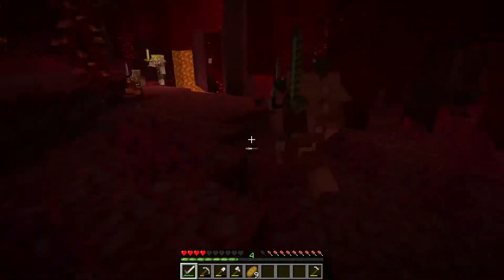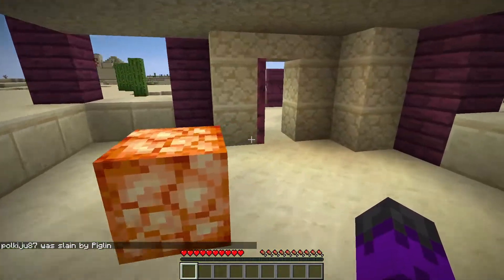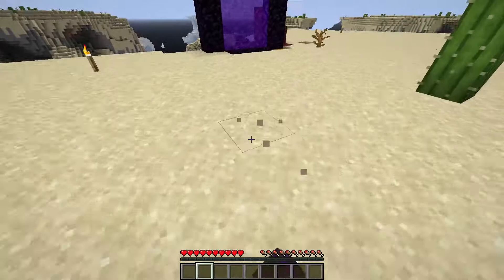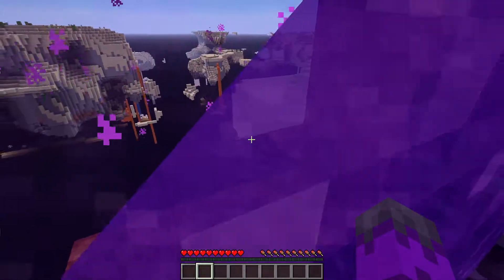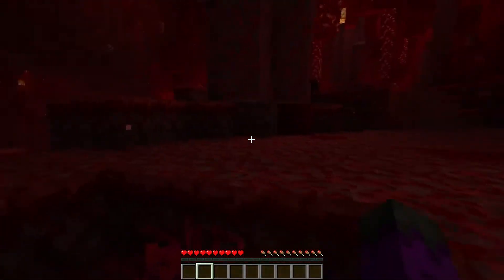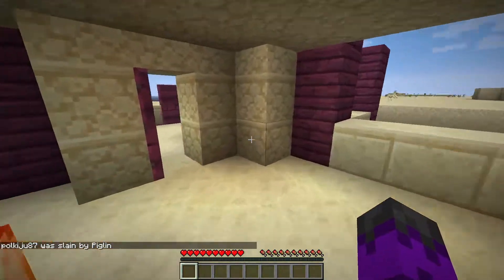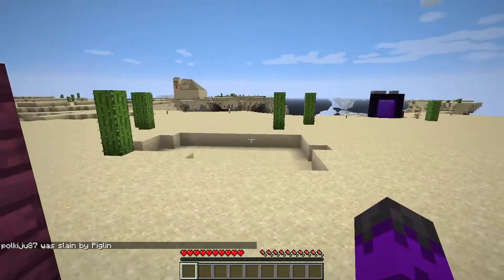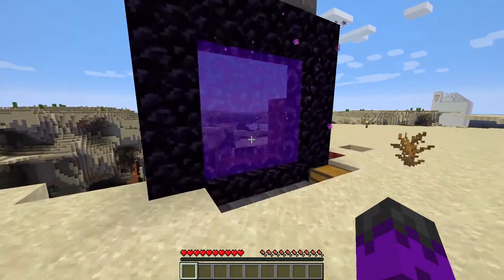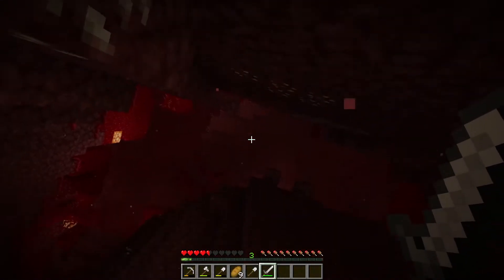These piglins pose a major problem because they do a bunch of damage if I'm not careful. They two-shot me — I'm gonna die. We respawn in our bed though and we're gonna keep going, grinding through this until we get some gold armor. Gold armor prevents you from falling victim to their attacks — they won't actually attack you if you have some piece of gold armor on.